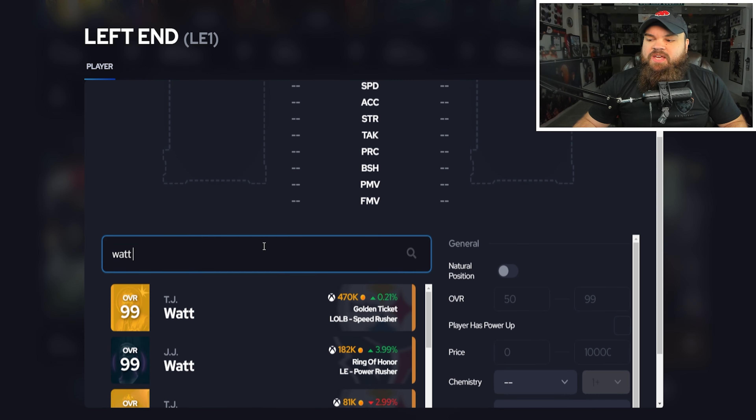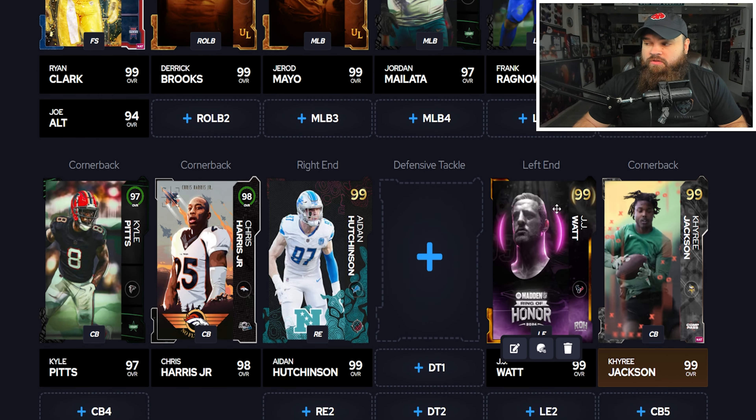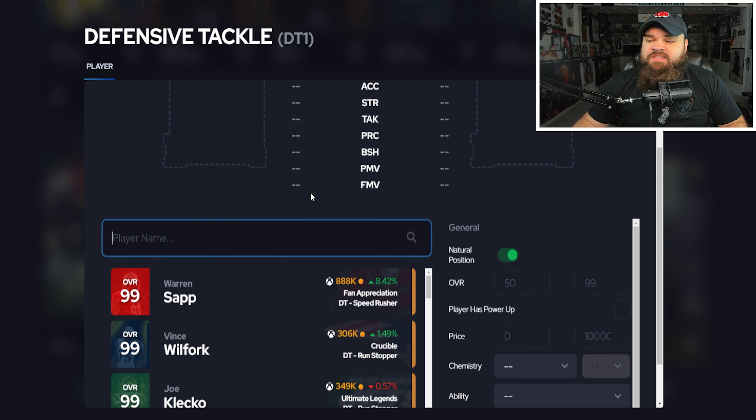At left end, JJ Watt under 200k is amazing. He doesn't get a crazy built-on x factor, but he gets the run stuffer and just makes a ton of plays. He was one of my favorite cards all year long and was a real problem to deal with.